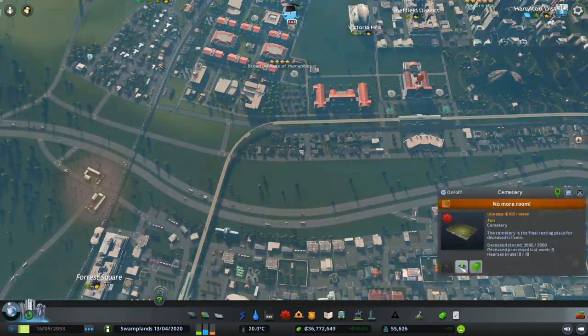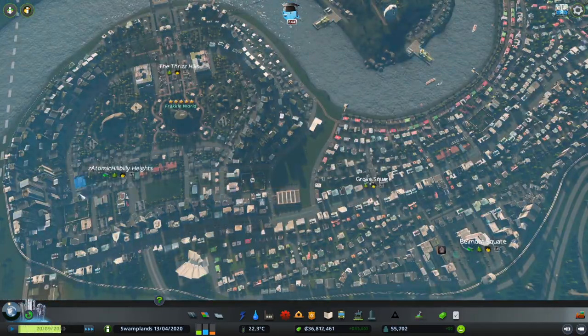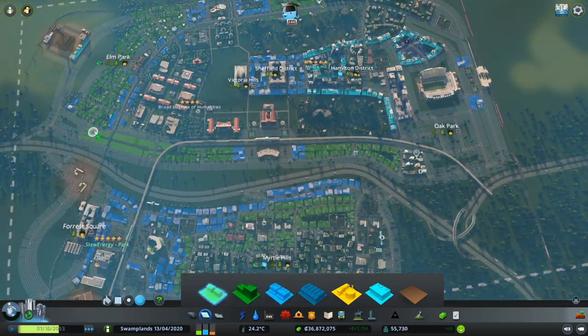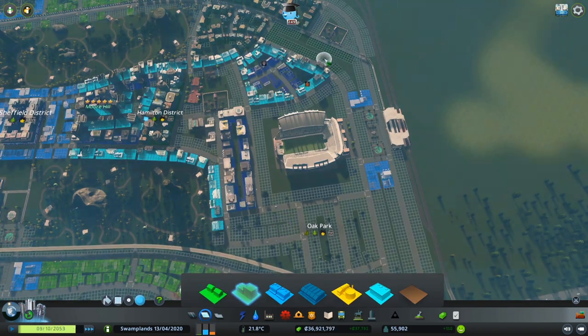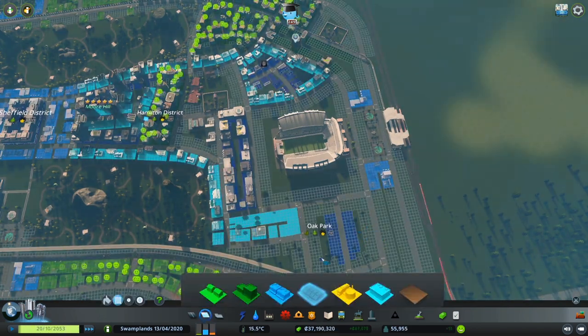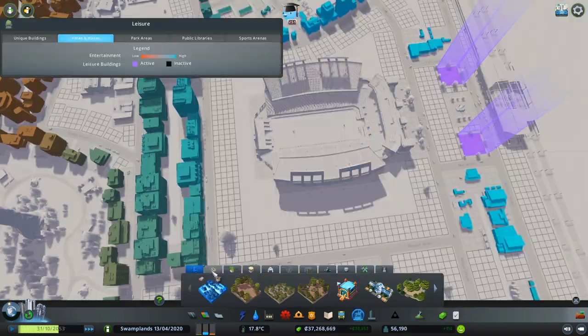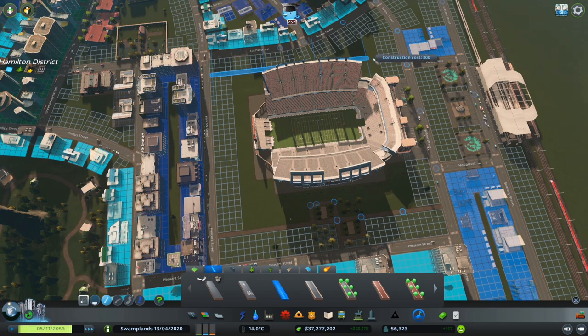The reduced pollution will also become obsolete when you have the Eden Project monument. Be very careful when building the Eden Project because you will have a massive influx of sims moving into your city, which can cause a catastrophic death wave. Monuments will be a future end-game episode in this series.